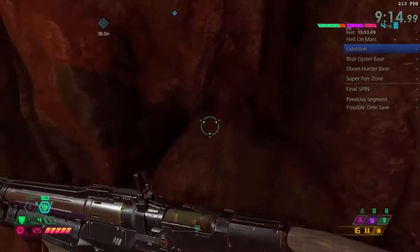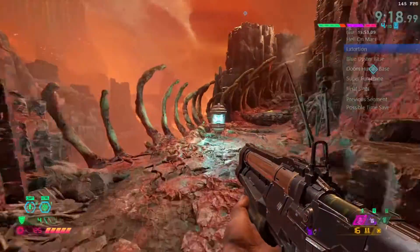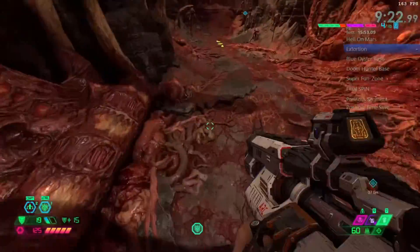Come on over this way, use the dash boost that we learned before, strafe to the left just a little bit, and you should be able to just grab that ledge up there. Don't forget to animation cancel when you grab the battery and move on.